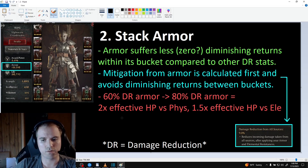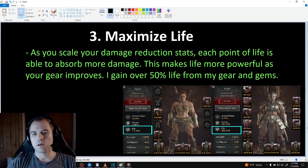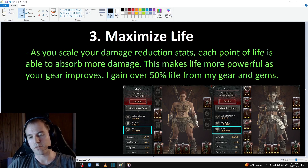The last tip I have is to increase your life pool as much as possible. There are only 5 pieces of gear that can roll life, and my character only has the life rolls on 4 of them. I also gem for life, and you can see that my health increases by over 50% when I put on these 5 pieces of gear. This is a massive increase in survivability, provided that I'm optimizing my DR properly, because as I scale my defenses, each point of life can absorb more damage and thus becomes more valuable.